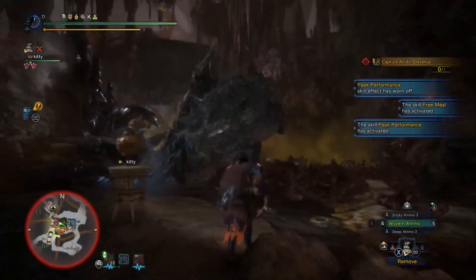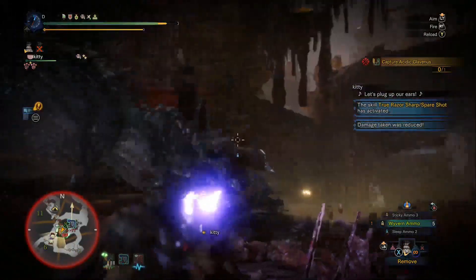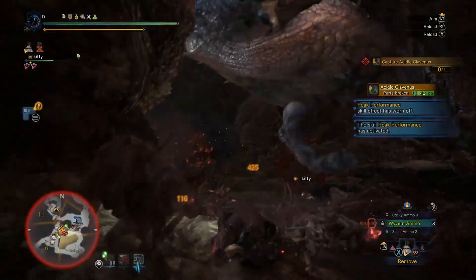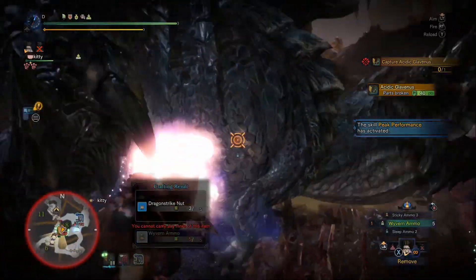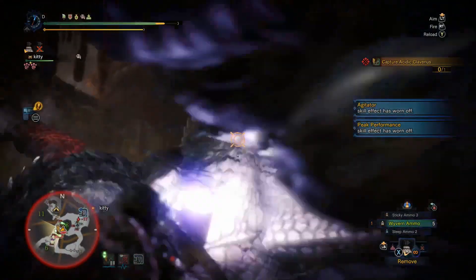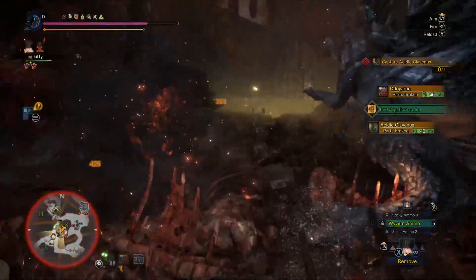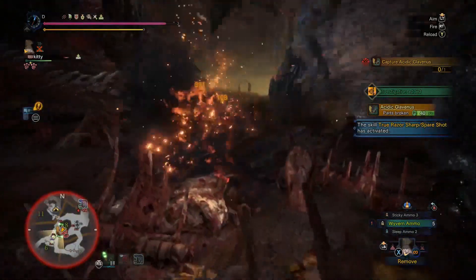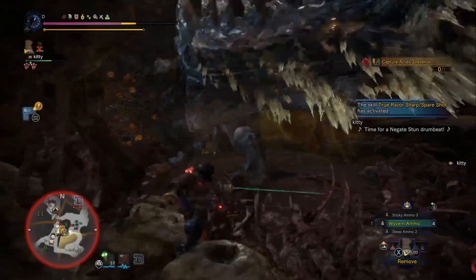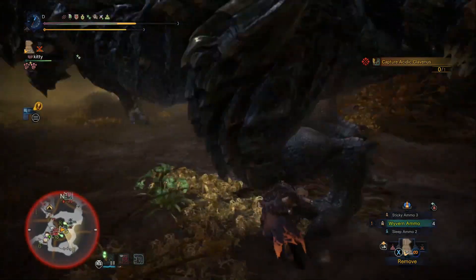Give me my Wyvern Ammo. Did you see me roll through that tail attack? Awesome. Once again we are using our Wyvern Ammo — it's nice for healing, getting tons of damage out on these guys. He's going to sleep. Let's see if we can get a shot on before Odogaron wakes him up — nope, he's woken up. That's too bad. We are bleeding, so no more Peak Performance for us. God dang. Is this guy already limping? He looks like he's already limping.